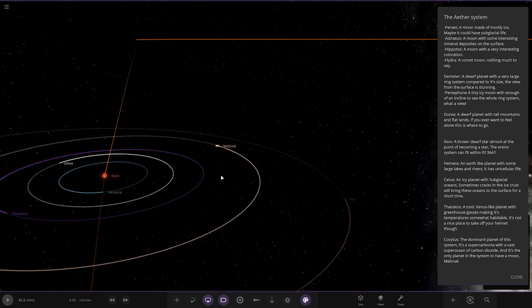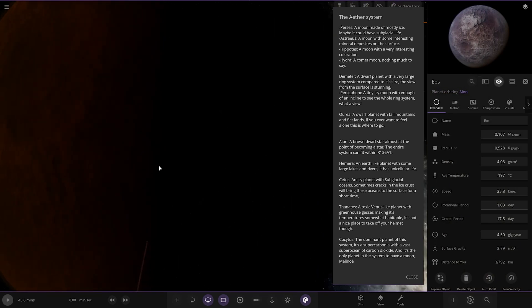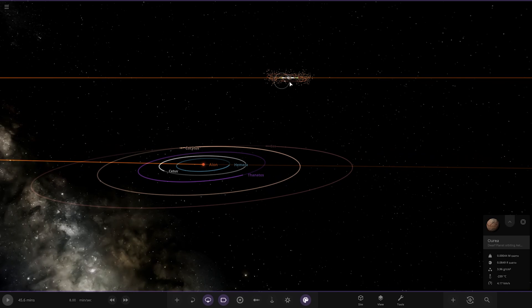There's one object further out as well — EOS — which didn't have a description. That does it for the Aether System. So what do you guys think of that? Quite a nice system — I really like the customisation.